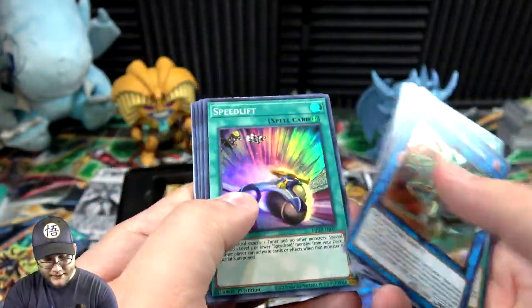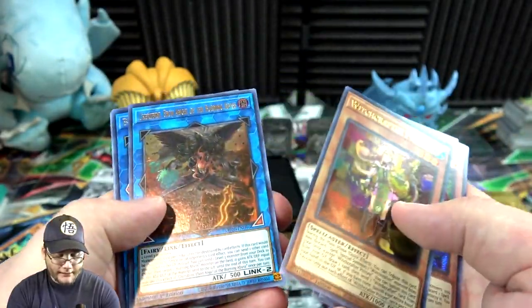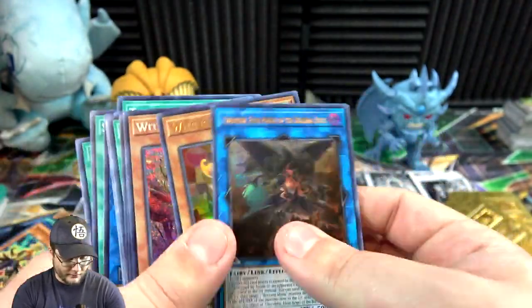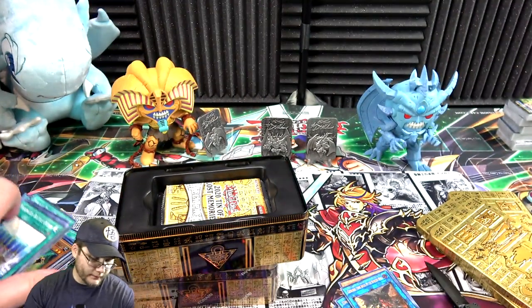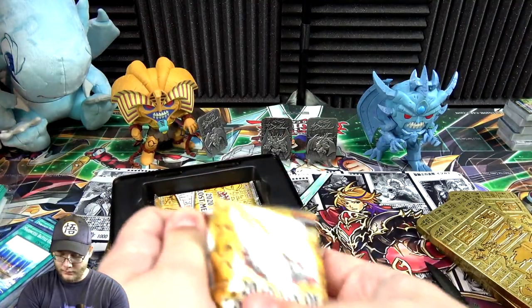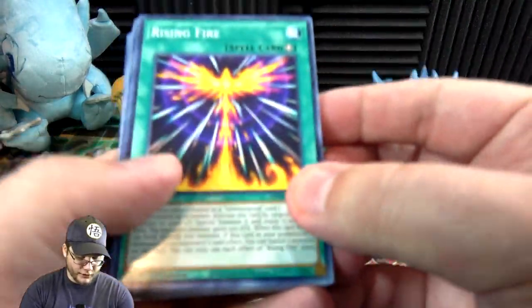Overburst Dragon, Speed Lift, Witchcrafter Haine, Witchcrafter, and another Cherubini. Not bad either — if you want to build Witchcrafter now's the time for sure. Probably just a few Mega Tins and you'll get everything you need.